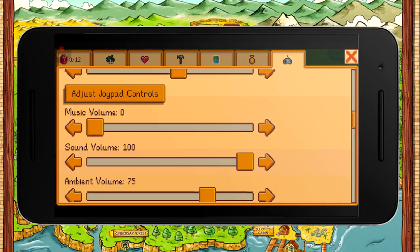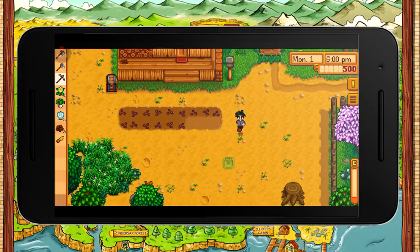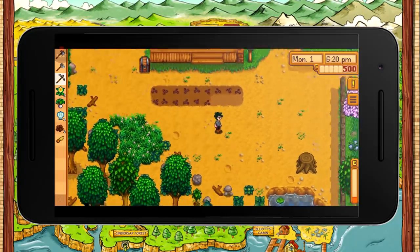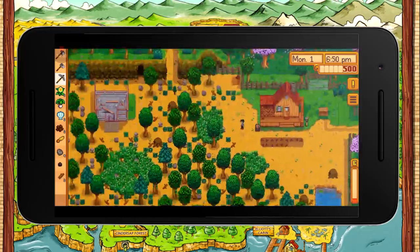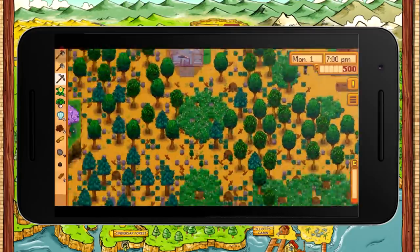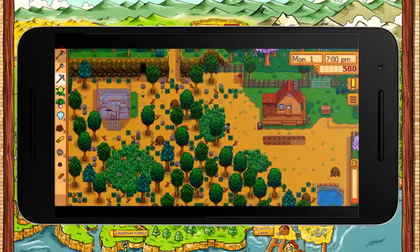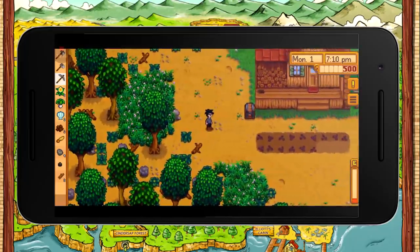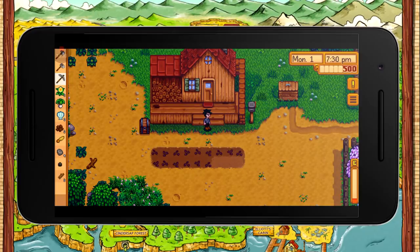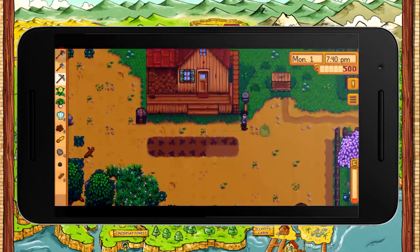You can even adjust the joypad control size, and I think you can use a controller with Android as well — a Bluetooth or wired controller — because that's why the joypad settings are there. Look at that full view of the farm! You can even rotate the screen and pan around. I prefer Stardew Valley on Android just because of the customizable controls, pinch-to-zoom, and the fact that it plays quite smoothly.